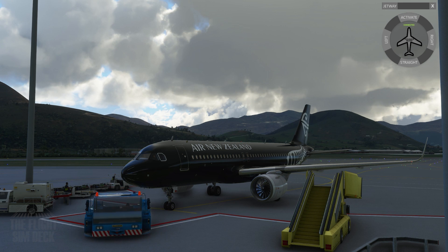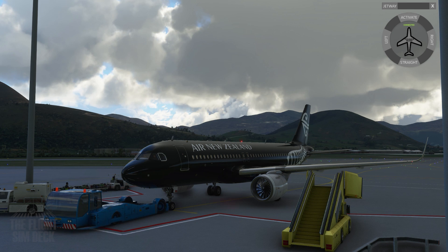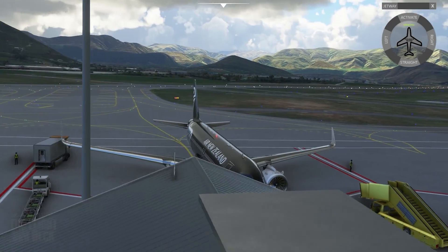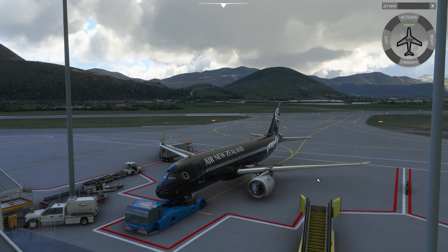It's a very useful way to start. If you hit activate, you'll start getting the tug positioning itself in front of the aircraft. This works both on jets like this A320 here or on general aviation aircraft that allow pushback. You can call it from anywhere.